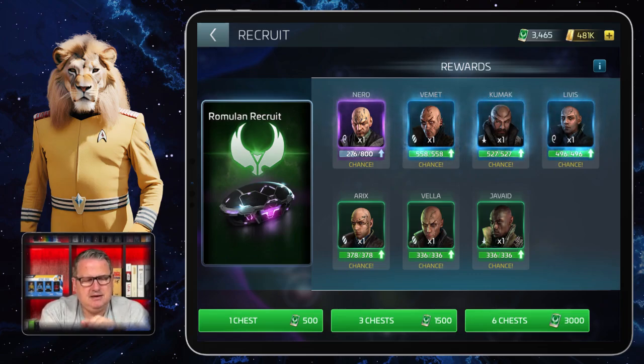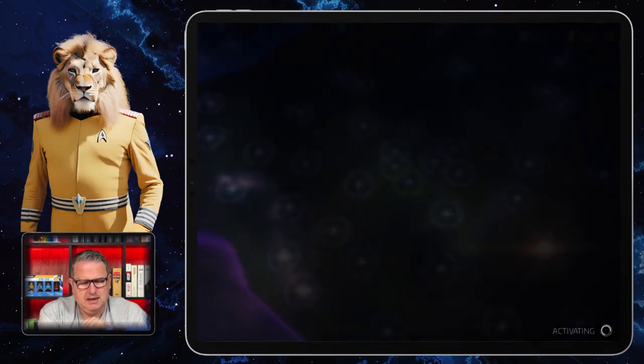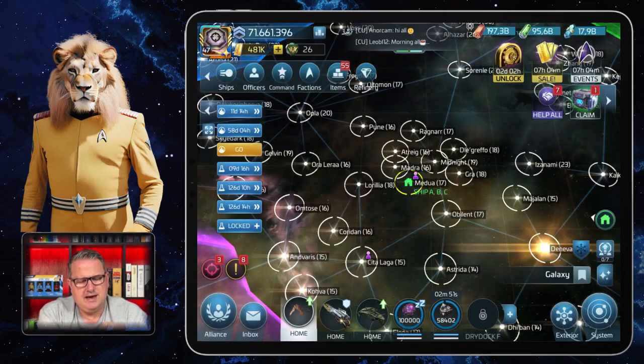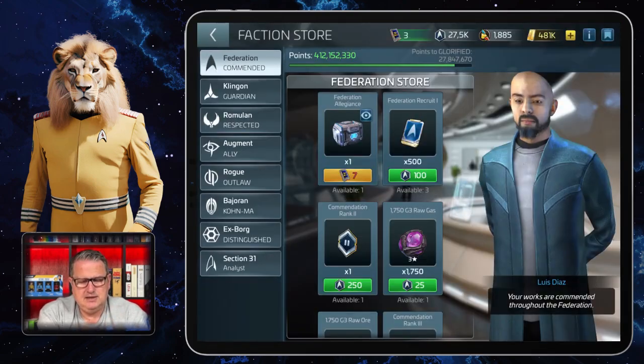This will be something you think about a lot. You have to go out of the Officer section completely and look at the top left again — there's also Factions. If we click Factions, that's where we can get these Recruit tokens.